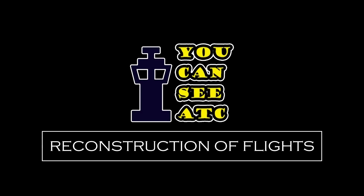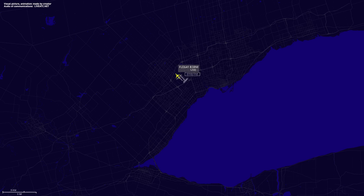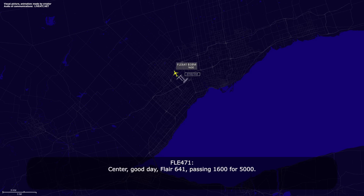Good day. Flight 641, passing 1600 for 5000. Flight 641, departure identified, fly flight level 230. Cleared 2-3-0, Flight 641.